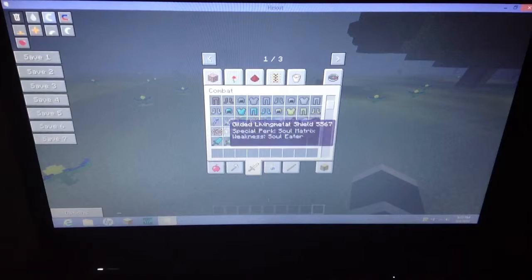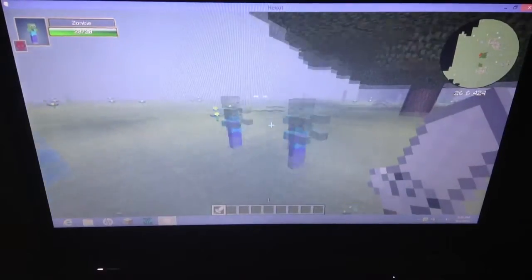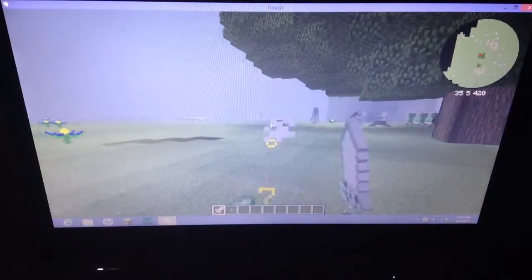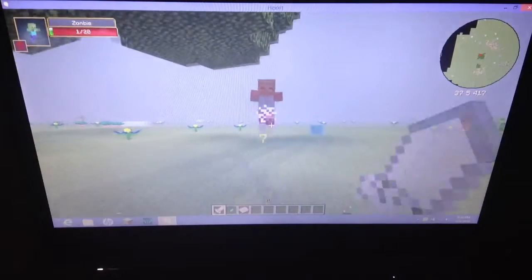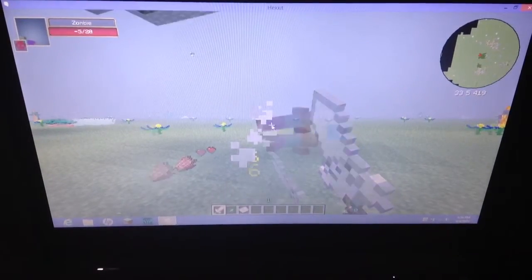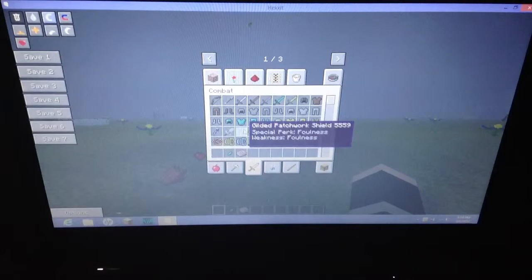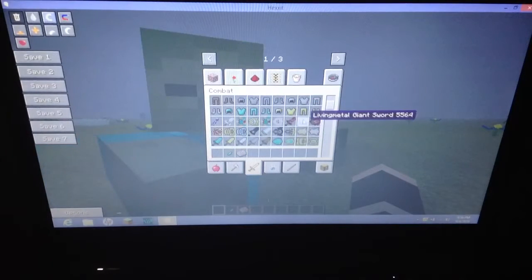There's a patchwork giant sword — not really sure what that is. And the skull giant sword — let's see what this is. It's a pretty small but wide sword. I think it does six points of damage, so that's a pretty good weapon. And there are gilded patchwork shields — yeah, they added shields, it's pretty awesome.